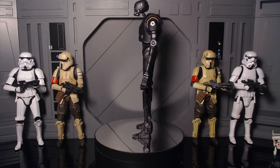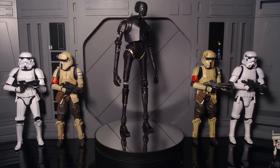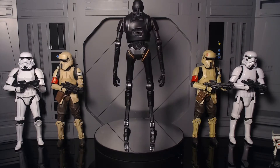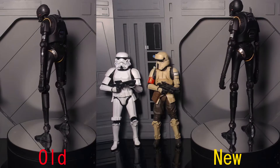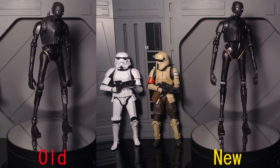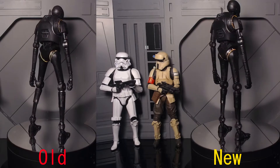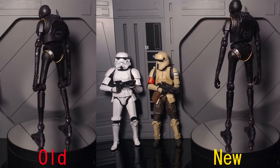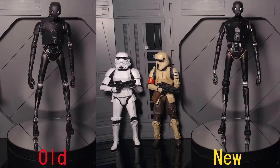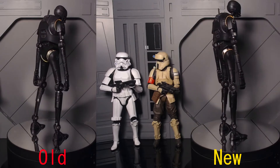Here is K2 out of the packaging. We're going to be changing things up a little bit — usually I have a segment at the end where the figure just rotates. I'm not sure if I'm going to fully get rid of that yet, but I think I'm going to turn those into Shorts so videos can be shorter. Instead, I'll do the 360 view right when I open them while I talk about the figure. If you really do miss that 360 view, let me know in the comments.